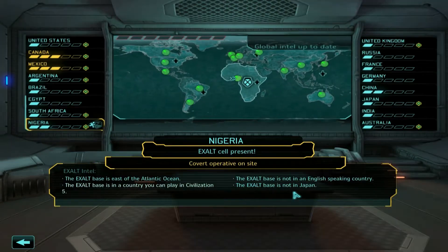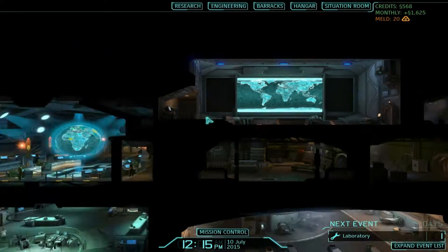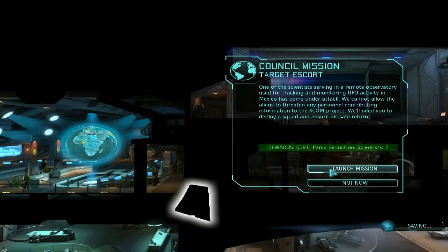Covert operative deployed to disrupt Exalt Cell in Nigeria. While she's taking care of that, Bravo Squad will be heading out to the target escort. Let's go ahead and launch the mission.